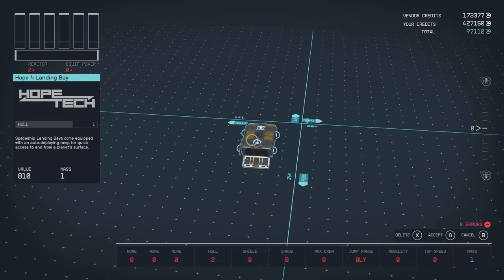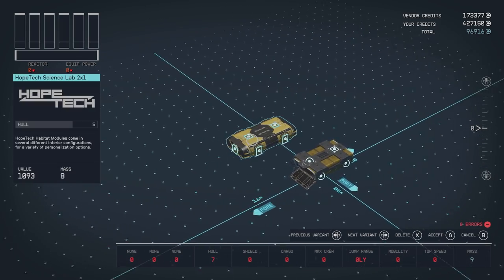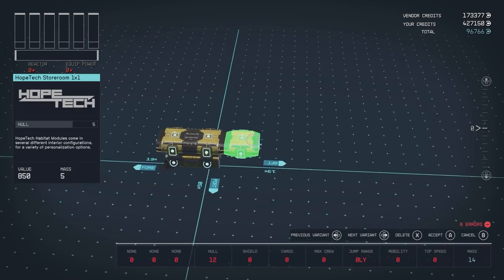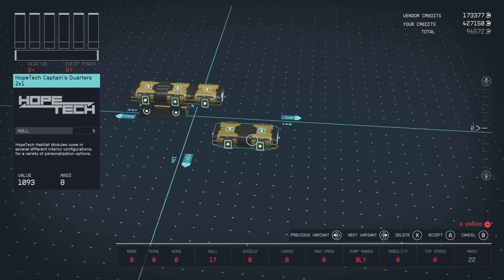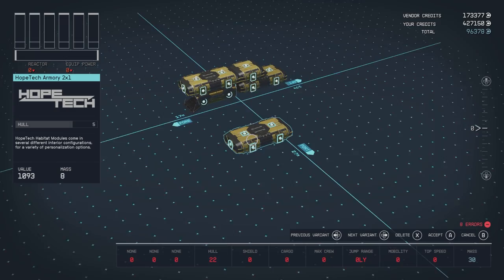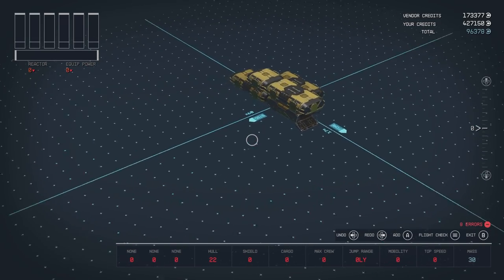We'll start with the Hope 4 landing bay with a Hope Tech Science Lab 2x1 hub on top of that. Drop a Hope Tech Storeroom behind the Science Lab and then a Hope Tech Captain's Quarters 2x1 underneath. Connect a Hope Tech Armory 2x1 to the Captain's Quarters and the landing bay.